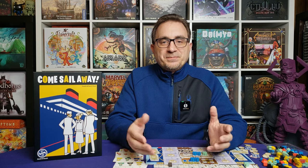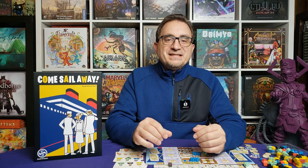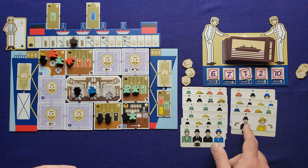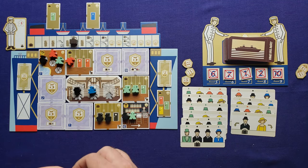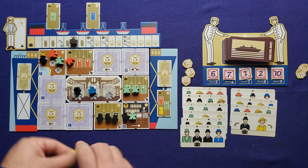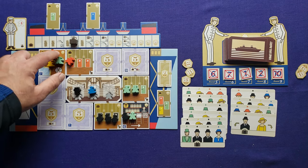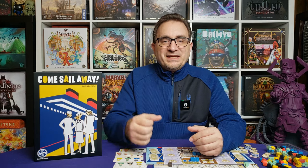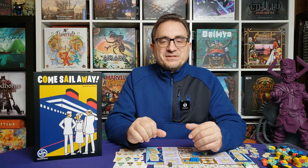One thing to note when placing meeples with the three and four meeple cards: you can never return to the same room you've already placed in that turn, and you can't loop back around — you have to go into rooms you haven't been in that turn. The two meeple card is a little different; you can place those meeples anywhere on the ship as long as they match the color or pattern requirements of that room. Any meeples you can't place go to the disgruntled area, which are negative victory points at the end of the game — one point each — so you want to avoid that as much as possible.